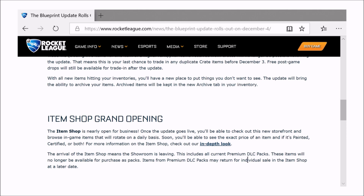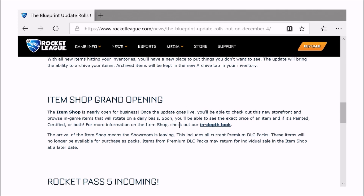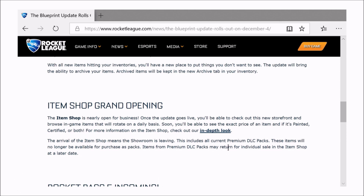Item shop grand opening — the item shop is nearly open for business. It gives you an in-depth look at the new storefront where you can browse in-game items that will rotate on a daily basis. You'll be able to see the exact price of an item. The arrival of the item shop means the showroom is leaving, including premium DLC packs, which will no longer be available for purchase as packs. Items from premium DLC packs may return in the item shop at a later date.